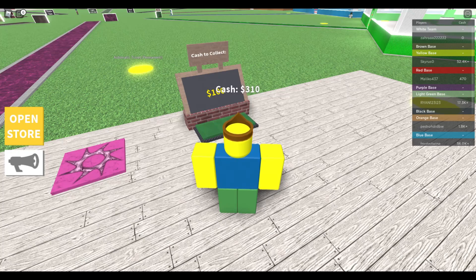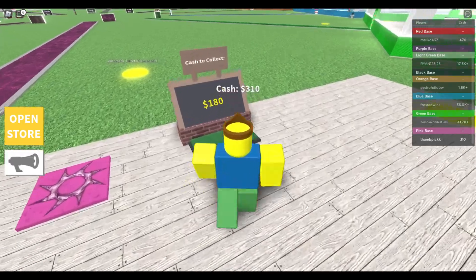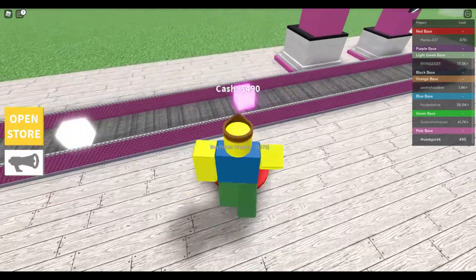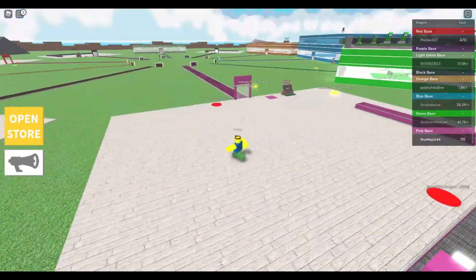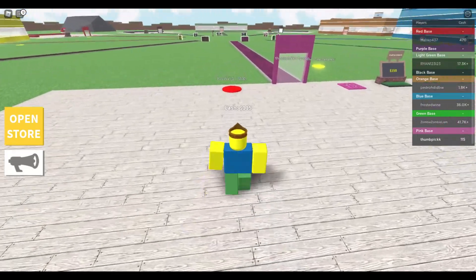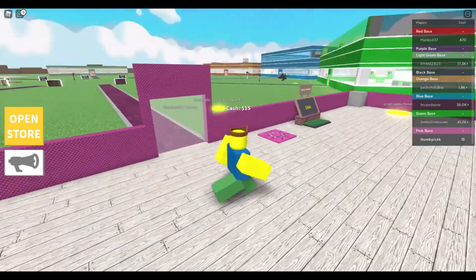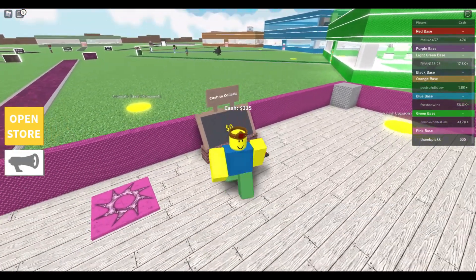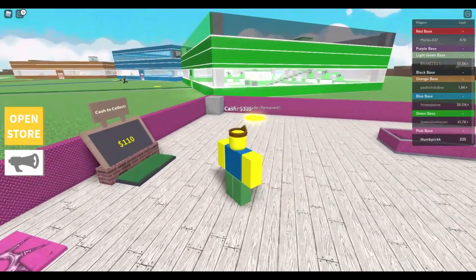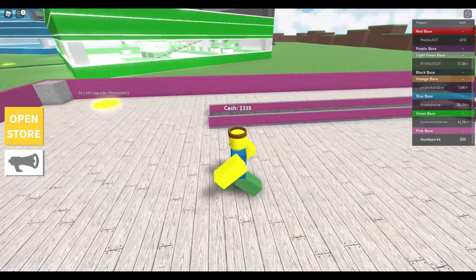We'll have to open this tab here. I thought we were purple — oh, pink. Pink piece. That should be enough for the next one. Buy that. Next one is a mega dropper. I want to get the lucky block. We have enough for number one of walls. 750 for another wall? Man, that's expensive. Need 650. Go for the next dropper thing.